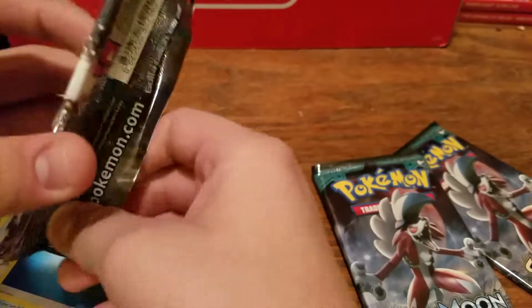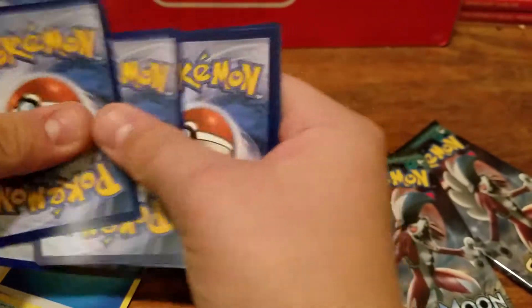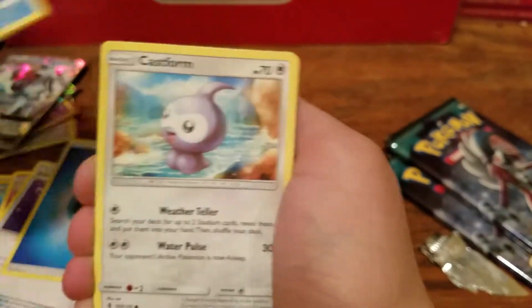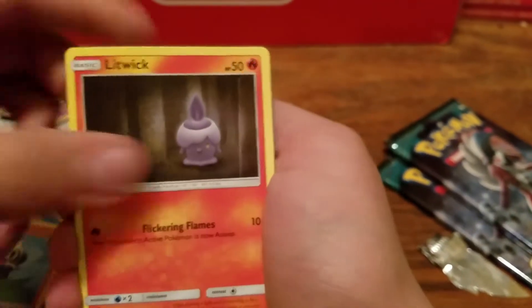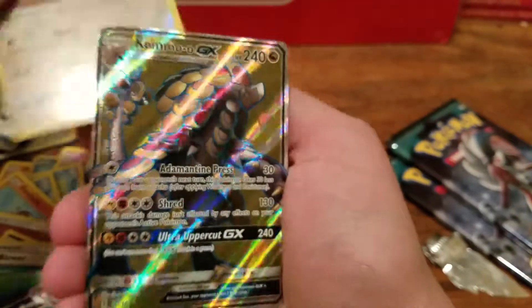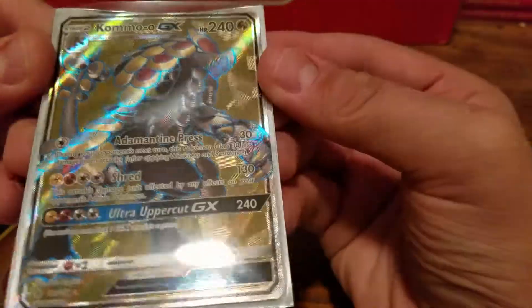Another Kommo-o pack. One two three four, one two — let's hope I did that right this time. Vanillite, Castform, Snorunt, Pancham, Litwick, Fighting Energy, Sableye, Gotharita, Field Blower, Reverse Patrette, and a Kommo-o GX Full Art! Oh my goodness, look at that guy — he looks intimidating, that looks awesome! I love it. Guardians Rising is being really nice to us right now and we still have two packs left.